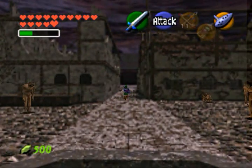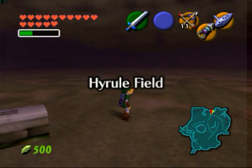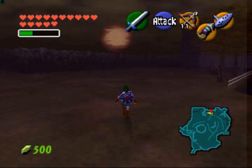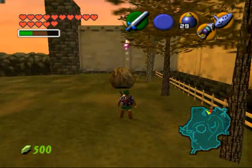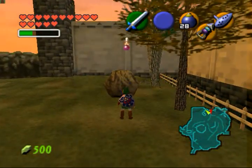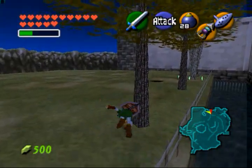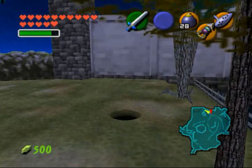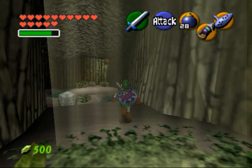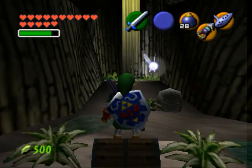There's just a piece of heart that I want to get really quick. I need some bombs here. I just forgot to get this before. Helps if you actually blow up the rock. None of these have skulltulas, do they? Magic. Yeah, I could have got this right away.